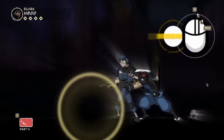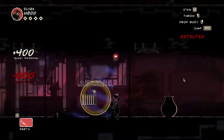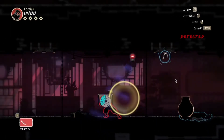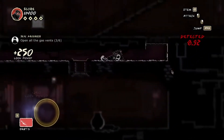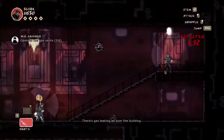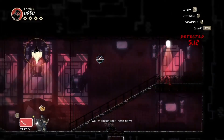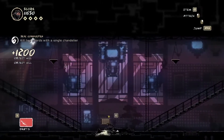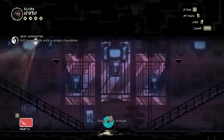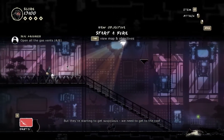Hey, I know you're here. Holy crap. Come on, show yourself. Gas leaking all over the place here. Get inside. Yeah, that's enough, but they're starting to get suspicious. We need to get to the roof.